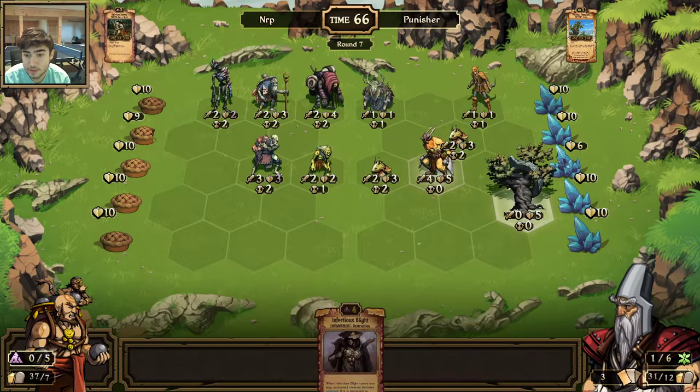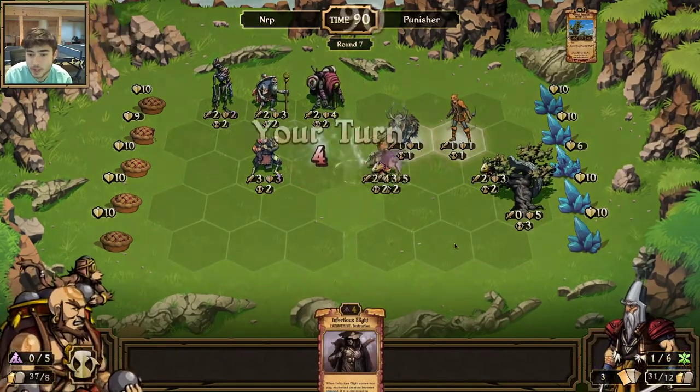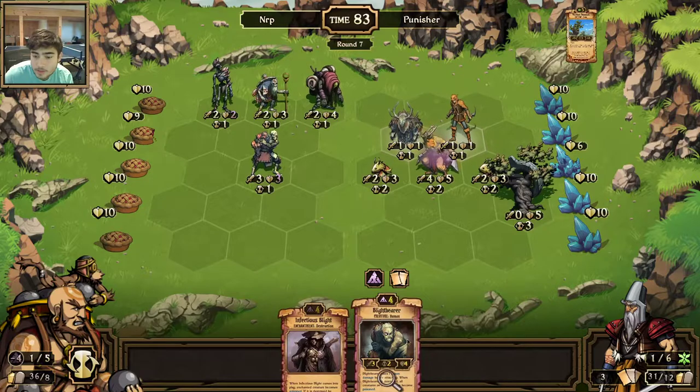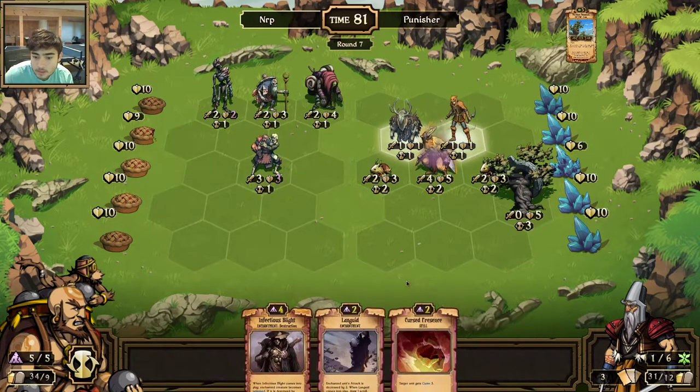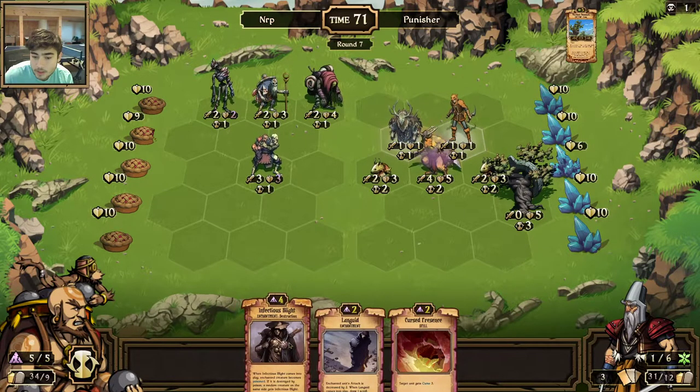A Burden Remnant — it's going to be hard for me to take out that structure. Maybe this wasn't the best deck to go against this. That Berserker is just the perfect counter to poison. I wish I had that Cluster Hex — he's in a big formation. I'm going to play the Blight this turn though. Cursed Presence — Baleful Witch would be nice. I'm just going to play the Blight.